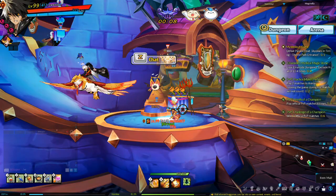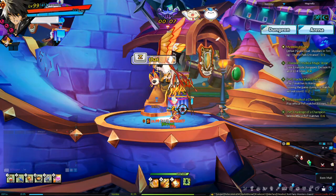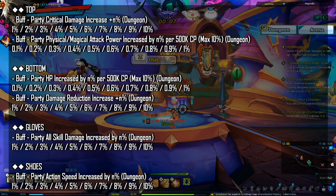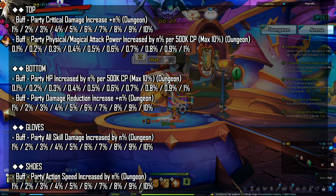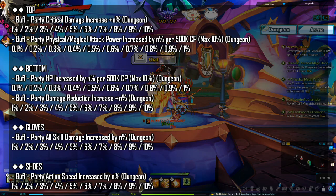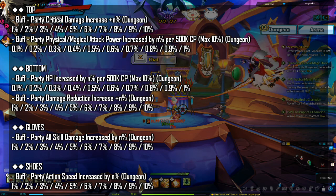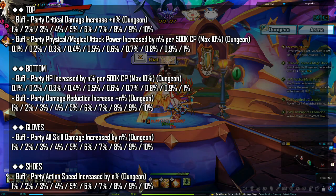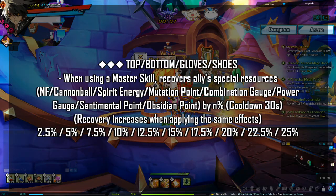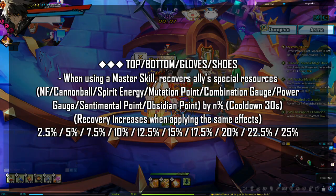For the shadow effects recommended for support: for the 1 star effect for all pieces, it doesn't really matter — you can aim for stats to increase your CP, but it's not a big deal. For 2 star effects, for your top piece, aim for buff party critical damage increase, buff party's physical attack power increase, or buff party magical attack power increase. For bottom piece, go for buff party HP increase or buff party damage reduction increase. For gloves, go for buff party all skill damage increase. For shoes, go for buff party action speed increase. For 3 star effects, for all pieces, aim for: when using a master skill, recovers ally special resources.